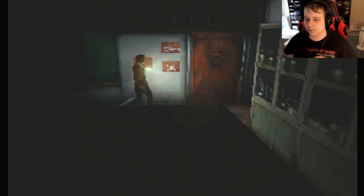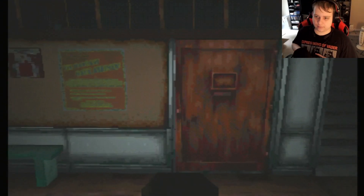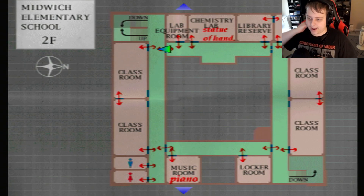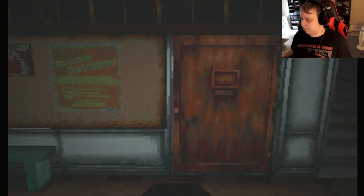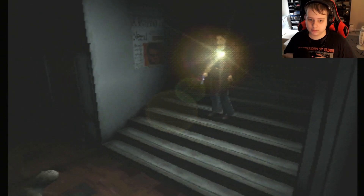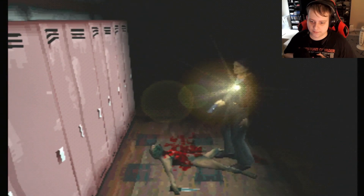Crap, didn't realize there'd be one of those guys right there. I'm going to try and loop back all the way around so I can get to the first floor from that side - that's the only side we haven't been able to explore yet. We made it down here - what rooms are down here? Looks like two classrooms and a hall. Also leads down to the basement. Basements usually hold all sorts of things, especially in horror games.